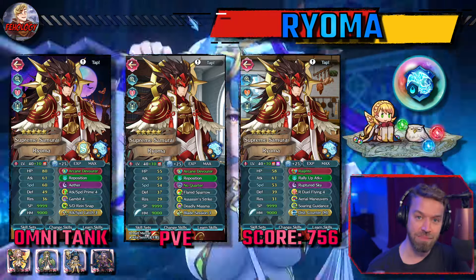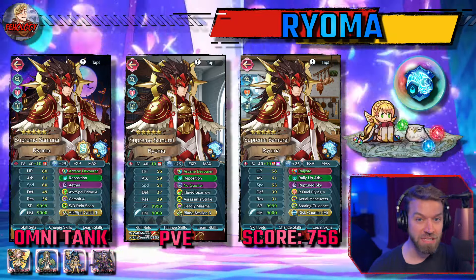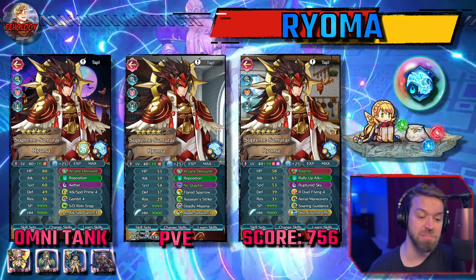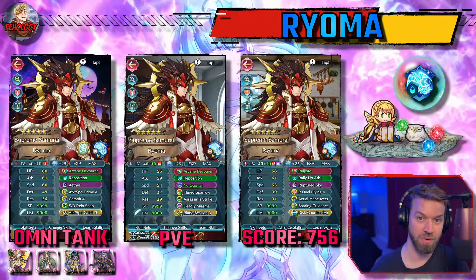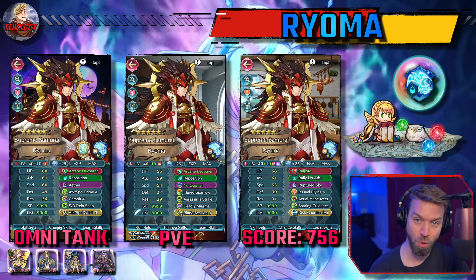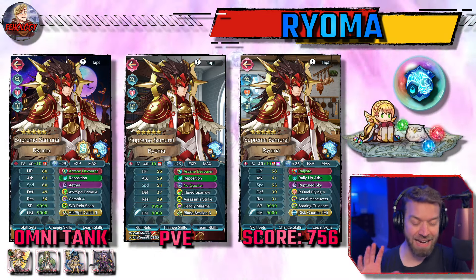Hall of Forms is a chance to take older units and update them with all the newest and greatest skills, and no unit needs that more than Ryoma. Let's talk about the reasons to pick this unit up. We'll go over some sims and builds and talk about what's coming on the forefront for Hollow Forms. Melee flyers have a ton of new toys they can use and it really takes Ryoma from very bad to pretty usable.